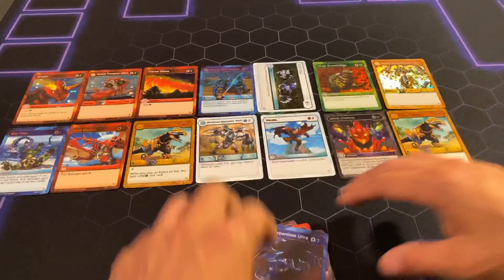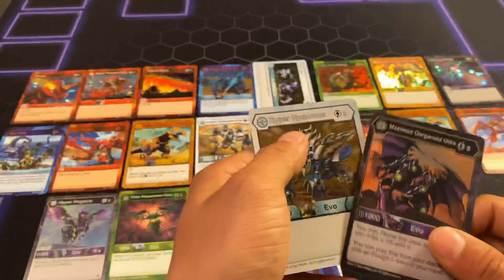Last pack, guys — is this the one? The super rare's in the bag, ready? Last pack: Spirit Guide, Deep Dive, Deep Freeze, Freeze, Darkest Slicer, Flash Flood, Diamond Serpenties Ultra — Hyper Gortheon, Maximus Gargonoid Ultra, and last but not least Hyper Hydranoid. Didn't get too lucky this round, but that's okay, we got some pretty decent cards.